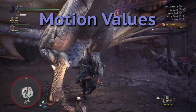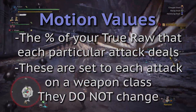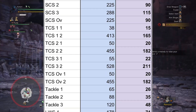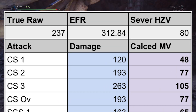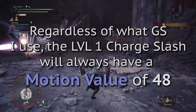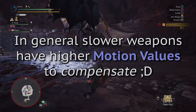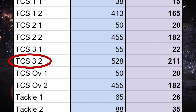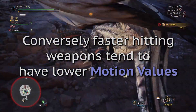Let's start with motion values first. Motion values are the percentage of your true raw that any particular attack deals. These are set for each attack for each weapon class and they do not change. For example, here are all the motion values for Greatsword that I personally tested and calculated. The level 1 charge slash from Greatsword has a motion value of 48 — aka 48% — meaning regardless of what Greatsword you use, this attack will always have a motion value of 48. In general, slower weapons have higher motion values to compensate for their slower attacks. For example, the Greatsword's true charge slash at max charge has a motion value of 211, which also happens to be the highest in the game. Conversely, weapons that hit faster have lower motion values to compensate.